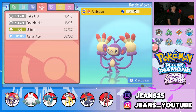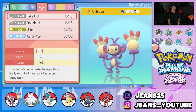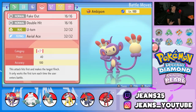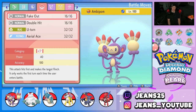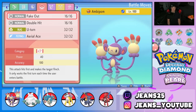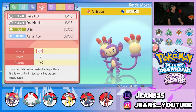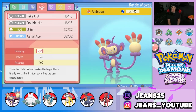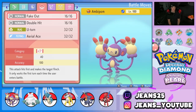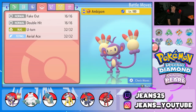One thing I want to highlight is how hard Fake Out is going to hit. Fake Out is base 40 power; with Technician it goes up to 60. With STAB it reaches base 90 power, and then with Silk Scarf adding a 1.2x multiplier it goes over base 100 power — for a Fake Out! That is ridiculous. Cannot wait to showcase Ambipom to his fullest potential.